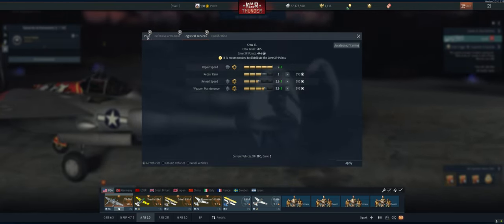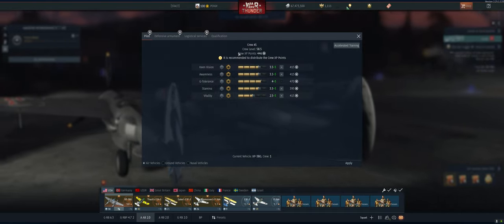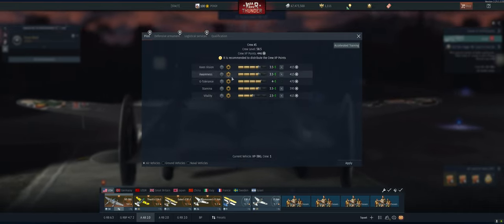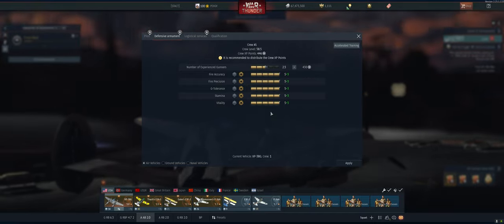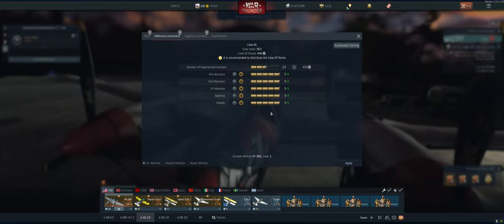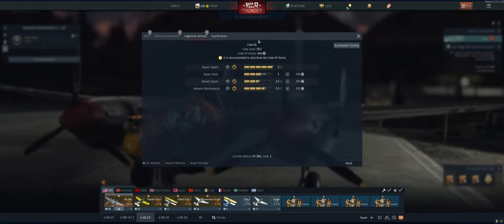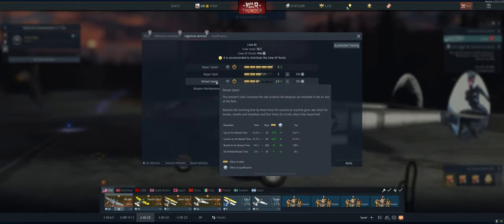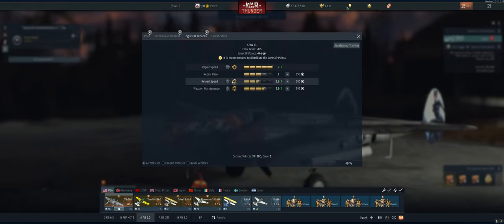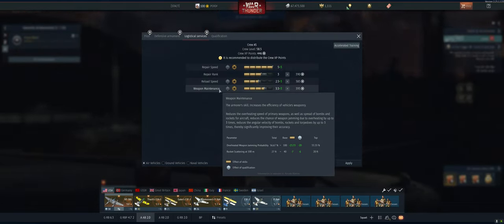Now let's talk about bombers. For bombers in air arcade, pretty much everything is important. Everything on the pilot tab is important. You do have gunners, and especially in air arcade they can be pretty accurate — they start firing at about a kilometer out and can get kills for you while you're focused on bombing, so you can just let the AI do its thing. On logistics services, you don't need repair speed or repair rank. You do want reload speed and weapon maintenance because reload speed gets your bombs back faster and weapon maintenance makes your bombs more accurate.